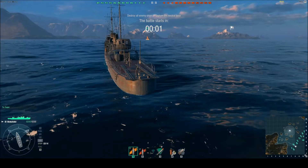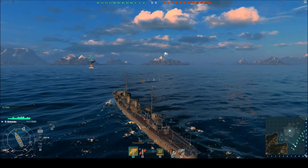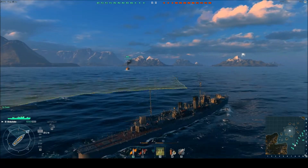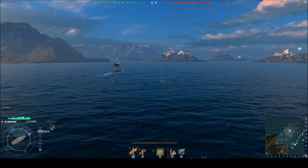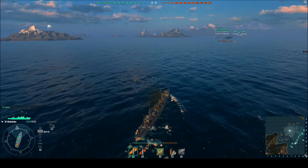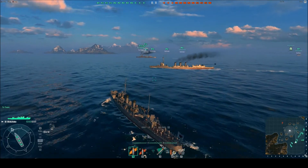Here we are with the next battle in a completely different ship. We now have a Wakatake. This thing seems pretty fast and maneuverable straight off the bat. I'm not quite sure — I guess this is a destroyer then. I'm not really all that great with ship terms like destroyer, cruiser and all that. I think this is a destroyer and the last one I think was a cruiser, but I'm not entirely sure.